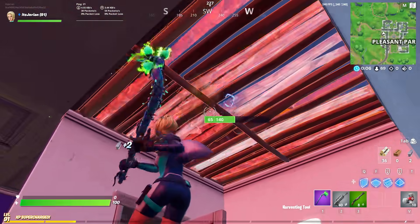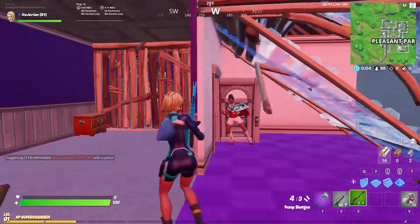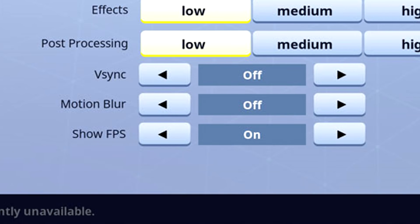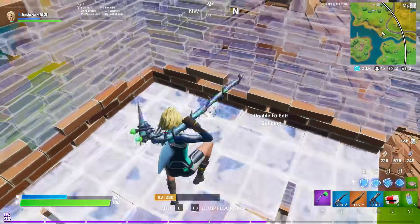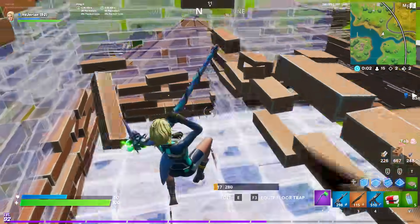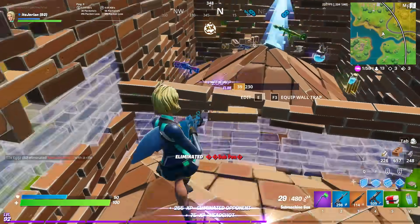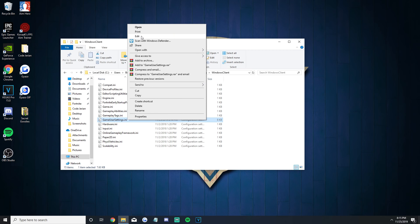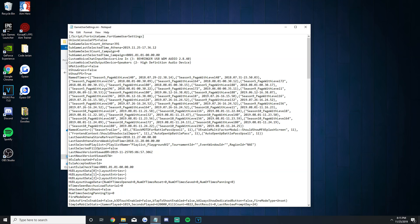The last settings change I'll talk about is the Show FPS setting. Some of you guys may have noticed that it's completely gone — literally it's not there anymore. Don't worry though, because you can still enable and disable the FPS counter. What you need to do is go to your GameUserSettings file like we did before, but instead of right clicking and going to Properties, you're going to edit the file. Look for the option called bShowFPS, and then either put it to true for it to be on, or false if you want to turn it off. Then just save and you're all set.